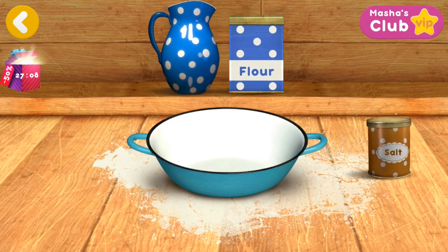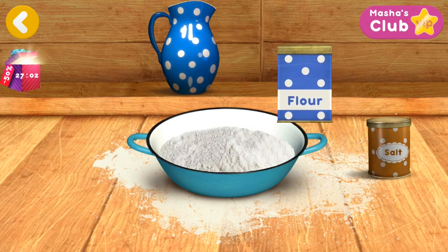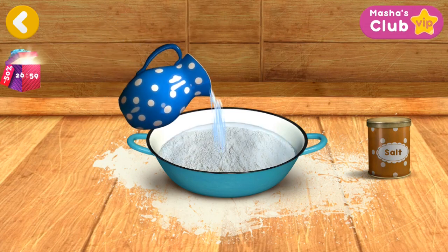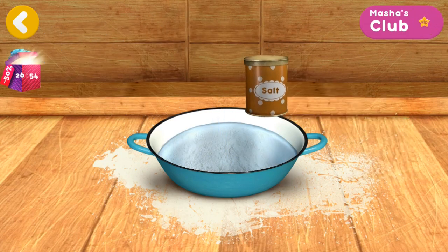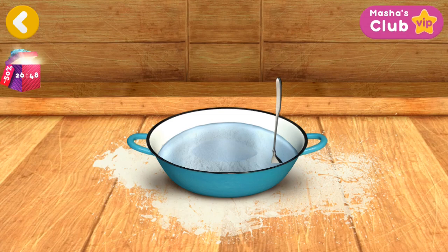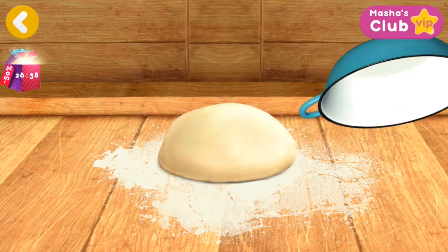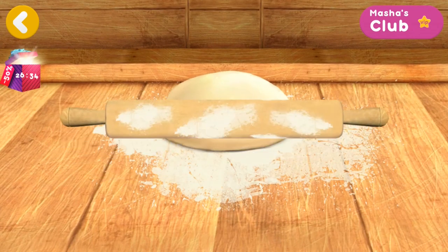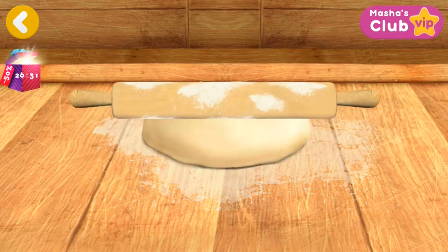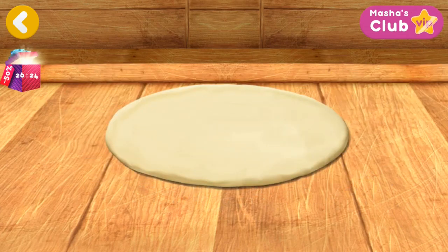Let's make some dough. Good. The dough is ready. Now let's mix everything. Let's flatten it now. Hurrah! It's starting to look like a pizza.